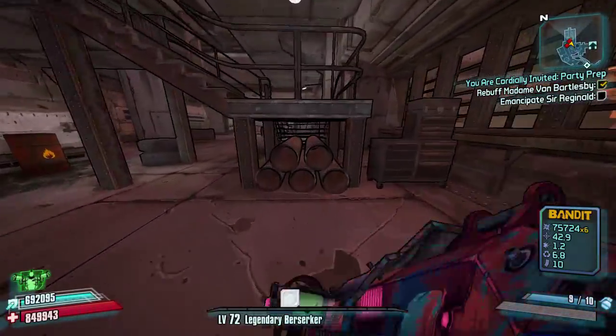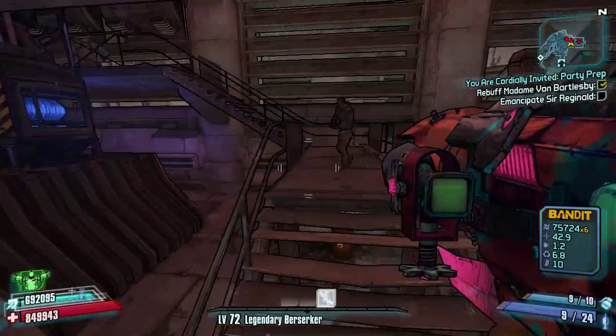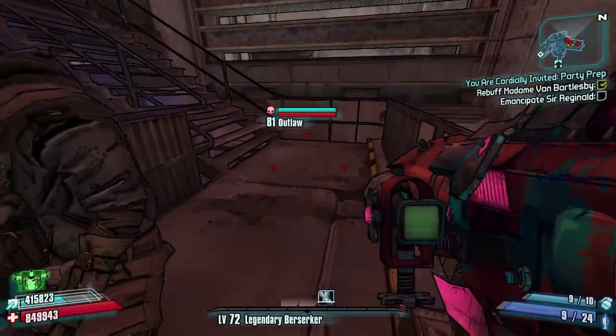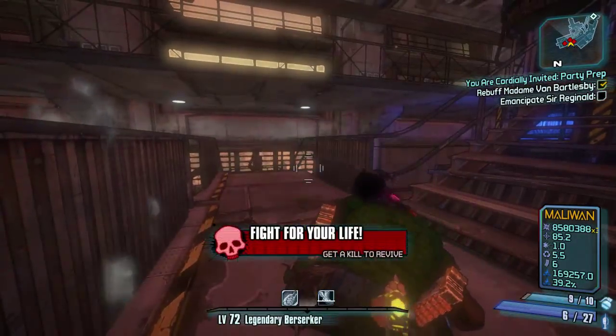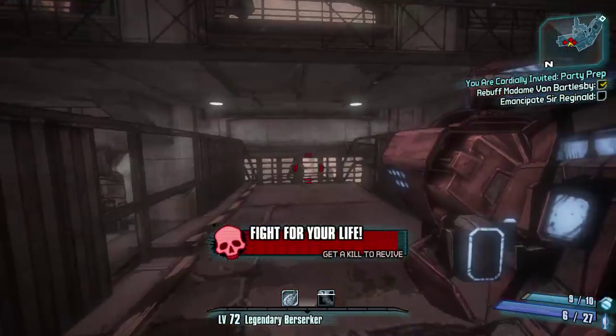So that's it anyway guys — three chests basically and the fuse box to turn off. The only thing to do now is head down towards the Caustic Caverns, so be sure to check out the rest of the Ultimate Farming Routes videos in a playlist at the top of the screen.